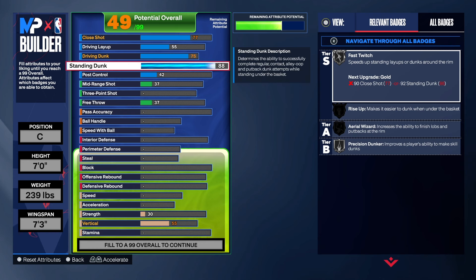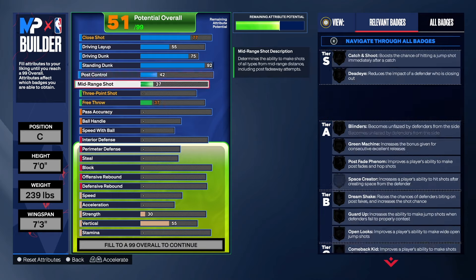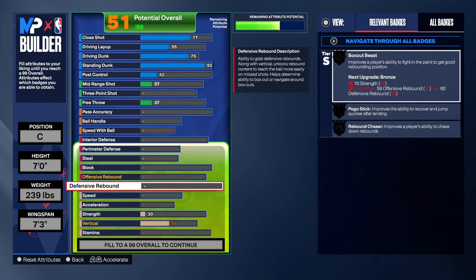We're going to take the standing dunk to a 92. A 92 standing dunk allows us to get Fast Twitch on gold, Rise Up on gold, Area Wizard on gold, and Precision Dunk on gold. We're going to get all of that once we take the vertical up.